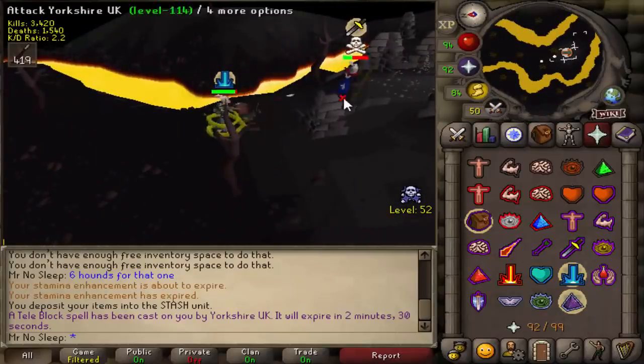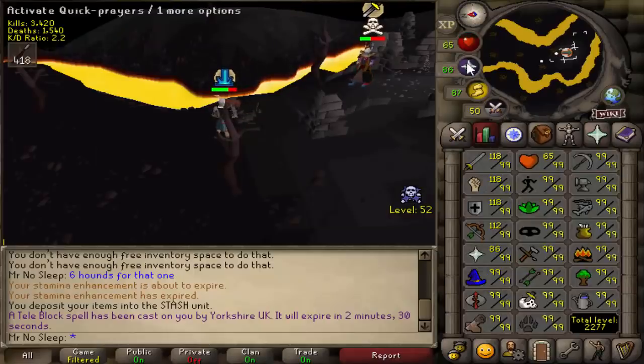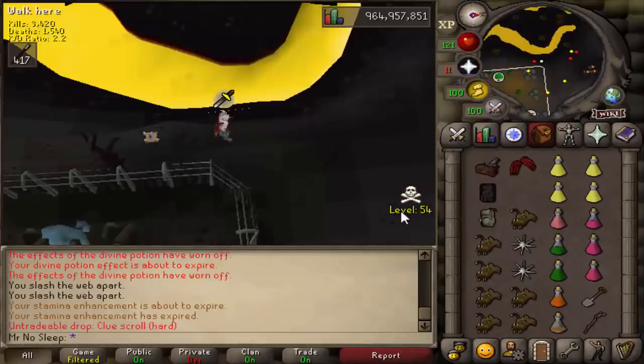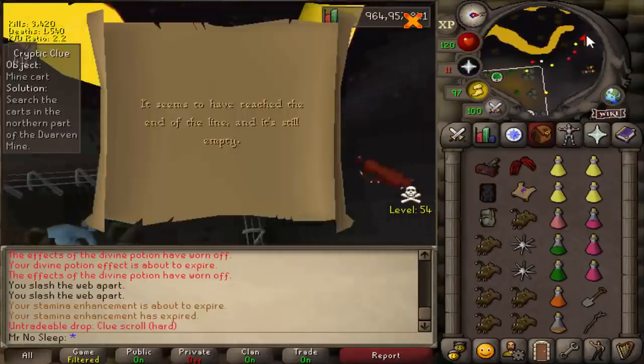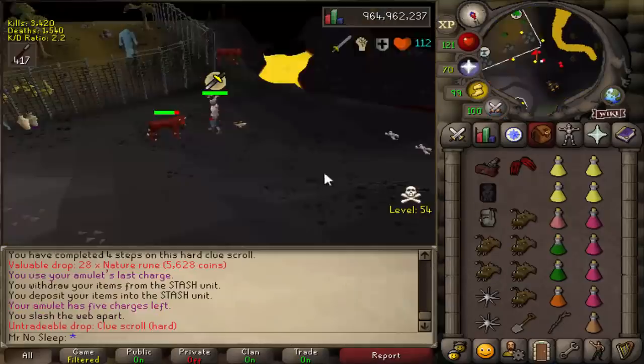Luckily for our very first PK of the video, he was right next to the lever, so this fight ended just as quick as it started. I guess he didn't want anything to do with the ballista — I don't blame him, it is a very powerful weapon.